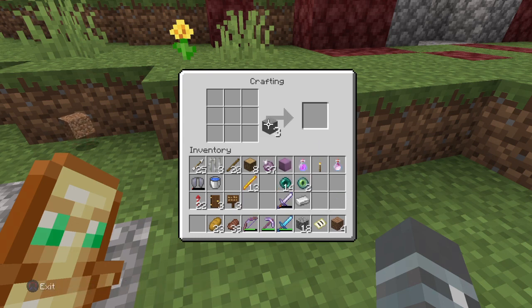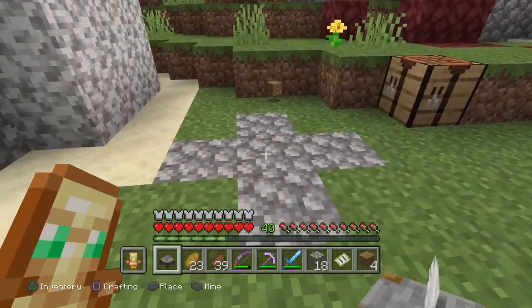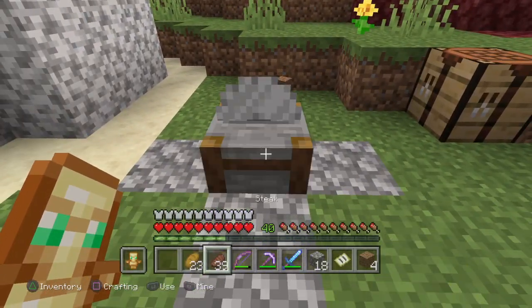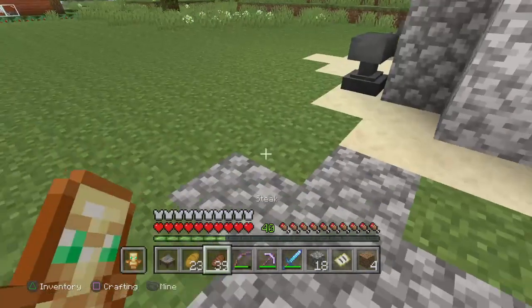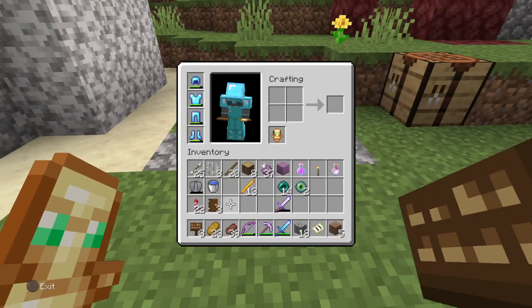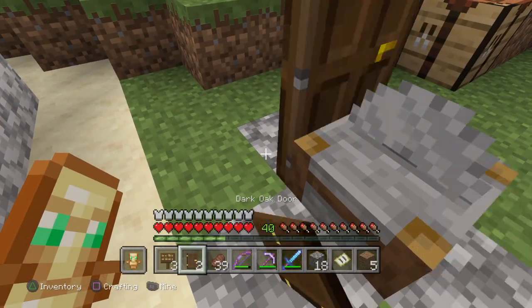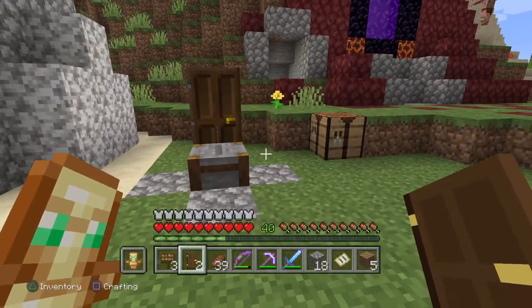Next thing you're going to want to do is make a stone cutter. You want to place the stone cutter like that, then move and get the dark oak door and place it just like that.